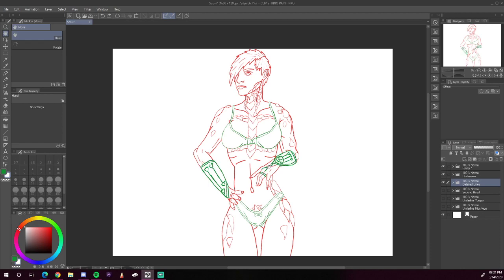Her ring of spell storing, her spell-focused wristband, and her gauntlets — or bracers — of archery. This is Scalvy so far.